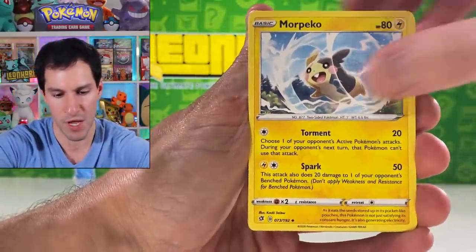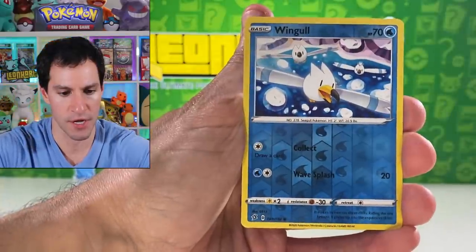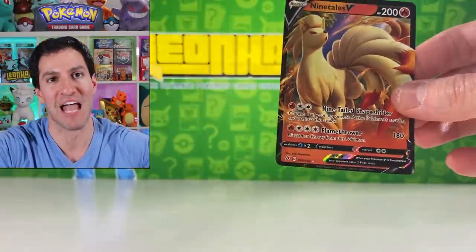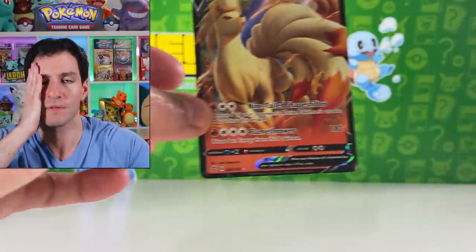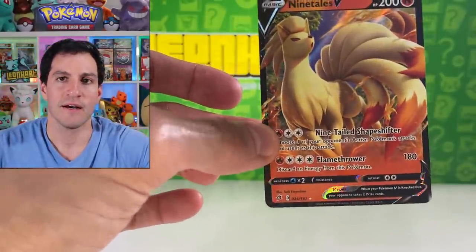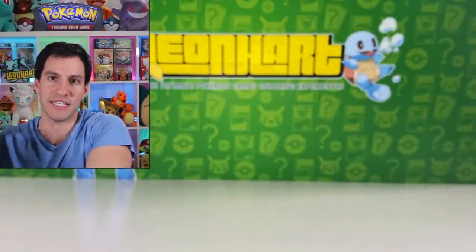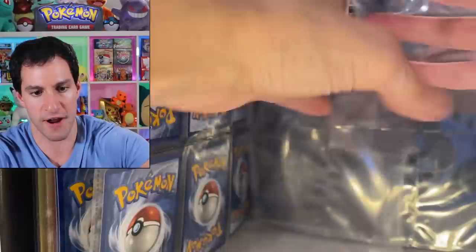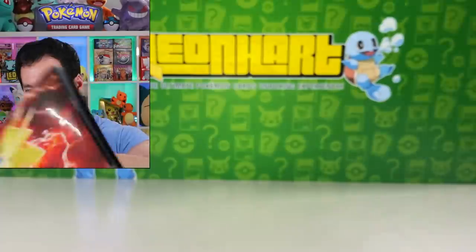Fighting energy. Stunky, Clefairy, Voltorb, Nosepass, Weezing, and a Ninetales V! This is appropriate as a reminder of the full art Ninetales V card. Christy wants us to pull the full art Ninetales. More friends — now there are three friends on that page. We've done excellent so far — still looking out for a big hyper rare pull. Zatu and Alcremie — makes me hungry for some cake. No more dragon pulls — too many dragon pulls.